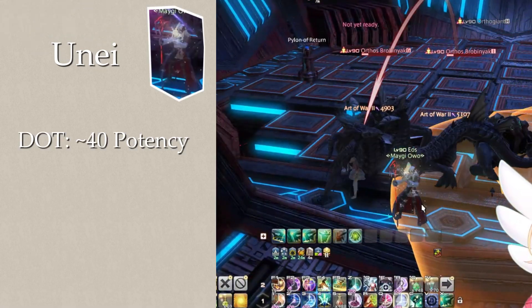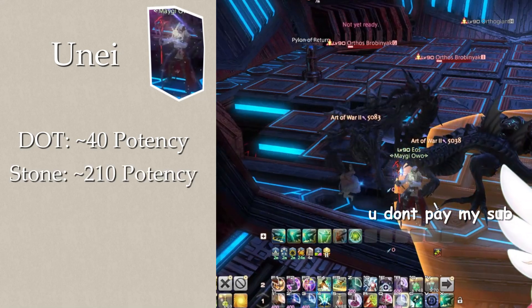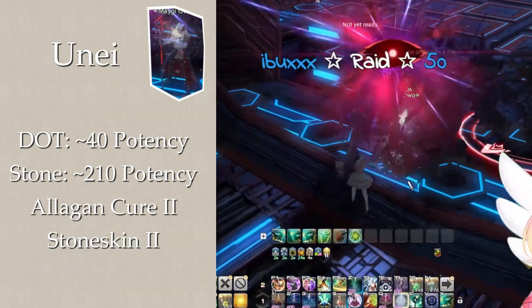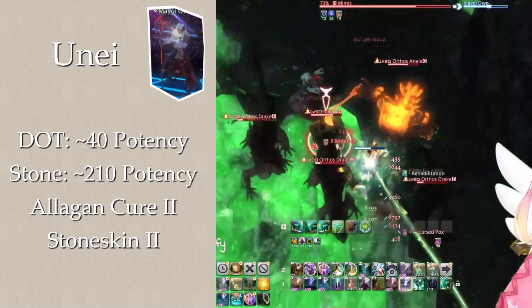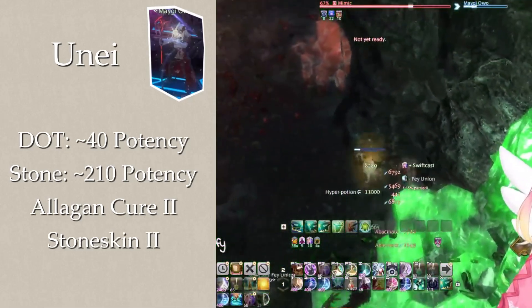Umei will cast a wind DoT of around 40 potency, Stones dealing roughly 210 potency, and cast Curaga and Stoneskin 2. Umei is the lowest value demiclone, as survivability usually isn't an issue, and when it is — such as when you do huge multi-pulls — the heals aren't exactly reliable at all.